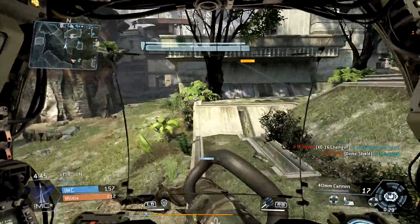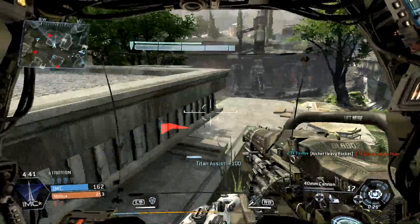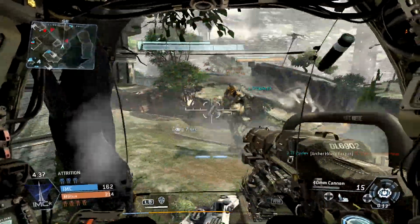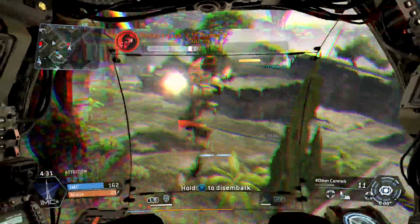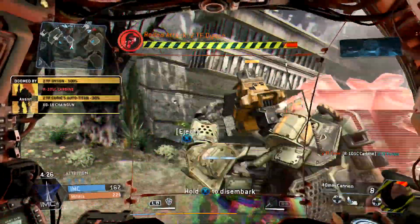I wasted my shield there a little bit - I have to wait for it to come back, but I need to dash around the corner. Getting a lot of assists in this gameplay as the Sniper Titan, not a lot of kills. My best Sniper Titan gameplay was in a different match - I shouldn't even call this a Sniper Titan, it's more like a DMR Titan. Look at him, he's trying to punch me with a shield.